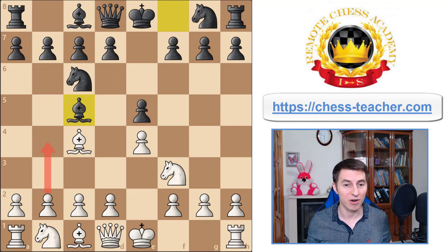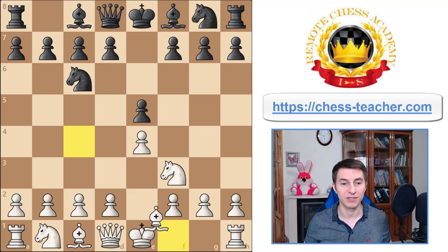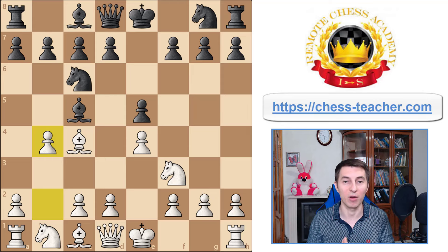The Evans Gambit occurs after the first moves pawn e4, black responds with pawn e5, then knight f3, knight c6, bishop c4, bishop c5. Instead of the classical lines such as pawn c3 or knight c3, we gambit our pawn by playing pawn b4, trying to transition into the attack right out of the gate.